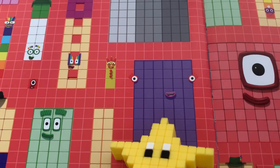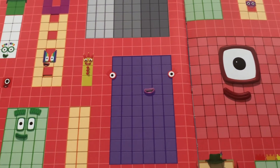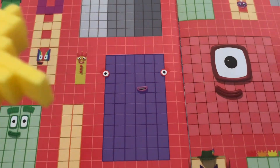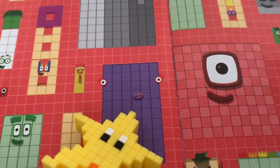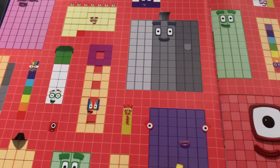Can you tell me what number it is? If your answer is Number Block 60, then you are right! This is Number Blocks 60. Well done! Now can you tell me which one is Number Blocks 100?